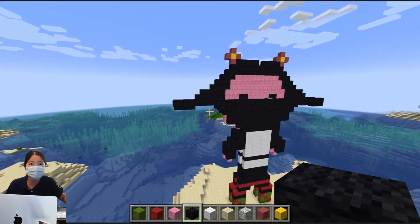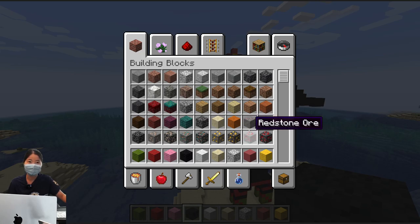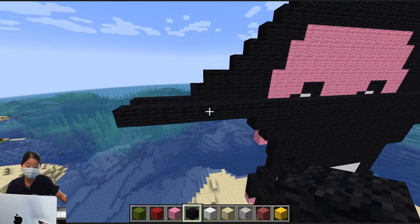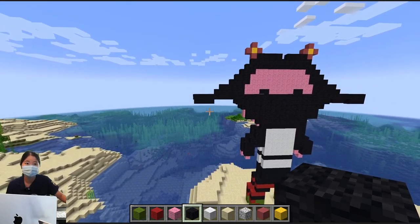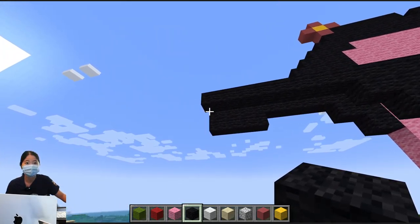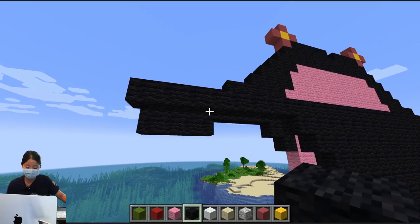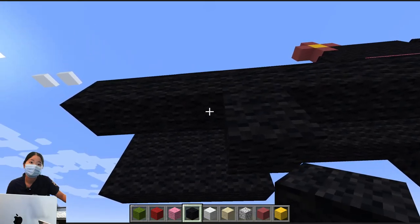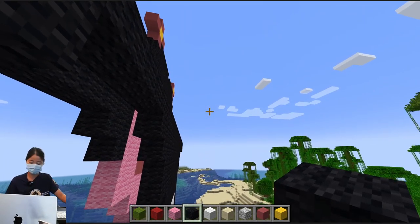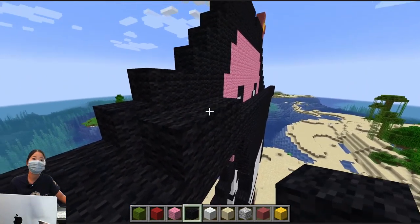Is there an extra block over there? Yeah, I couldn't see it. We can fix it. That was an accident. It's hard to attach these bottom ones. Sometimes people will build scaffolding below there, because once you're flying it gets kind of floaty.